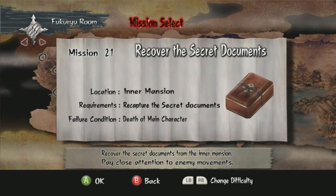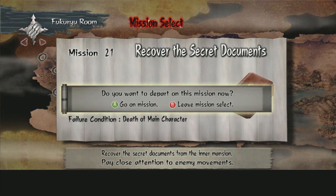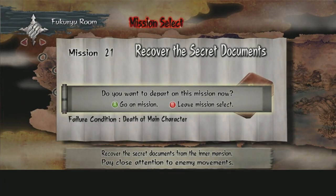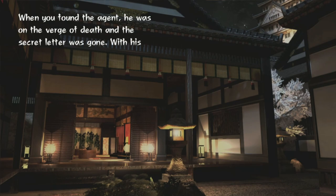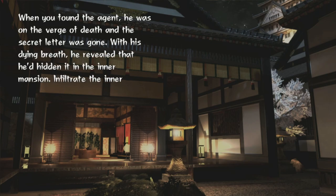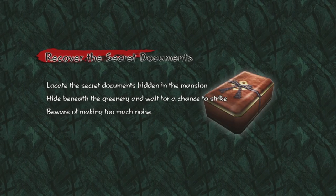We want to do Hard difficulty. It's in a mansion — okay, we've been here before. The mission briefing: when you found the agent, he was on the verge of death and the secret letter was gone. With his dying breath he revealed he'd hidden it in the inner mansion. Infiltrate the inner mansion and find the secret letter before the enemies do. I think we can handle that.